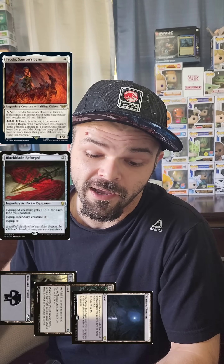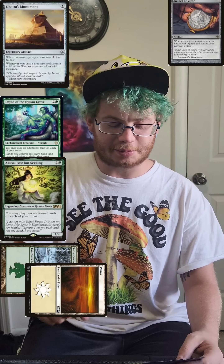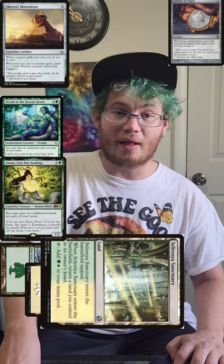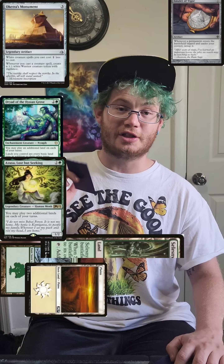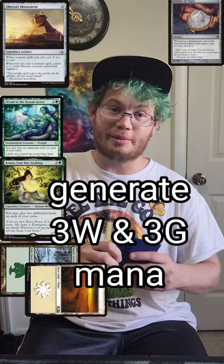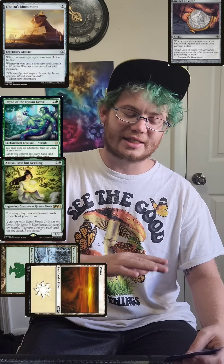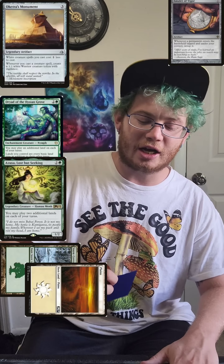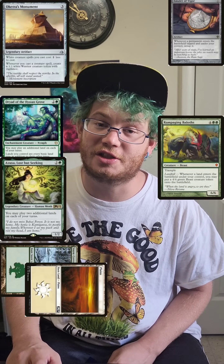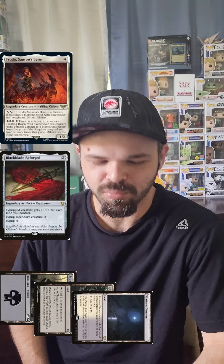I'll tap it for a green and a white, return it to my hand, tap the snow-covered forest for another green and play Azusa, Lost but Seeking. That allows me to play two additional lands per turn, which brings me up to three lands per turn. So I'll play the Selesnya Sanctuary, untap it, tap it, return it to my hand — three times. That gives me six mana. I'll cast Rampaging Baloths. I've cast three creature spells this turn, so Catchers Monument has triggered three times, making three 1/1 creatures with vigilance.